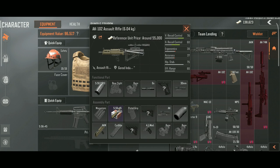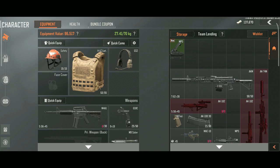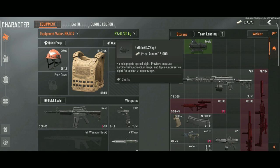Then remove handgrips and magazines from weapons to free up even more space. Mount scopes on mounts — a lot of scopes have a mount that only takes up one space, like this 4x holoscope.